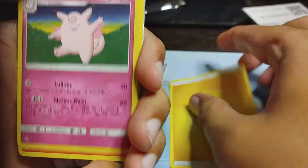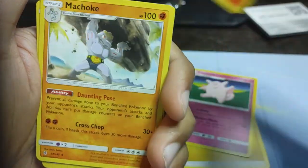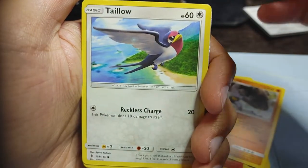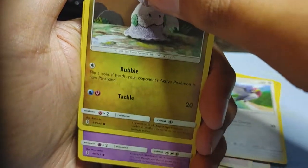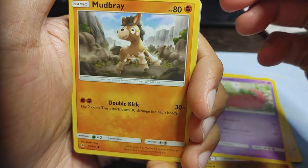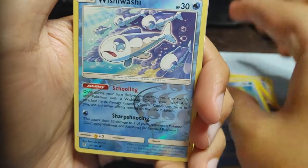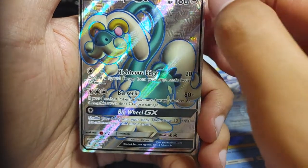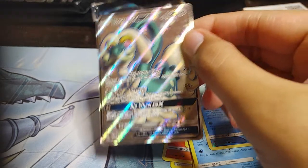We got a Lightning Energy, we got Clefable, we got Lampent, we got Machoke, we got Talonflame, got Goomy, we got Slowpoke just chilling out in the sun, we got Mudbray, Delibird also chilling out. We got a Wishiwashi Reverse — and something good! Oh, Drampa the Grandpa EX! Let's go ahead and get our sleeve.